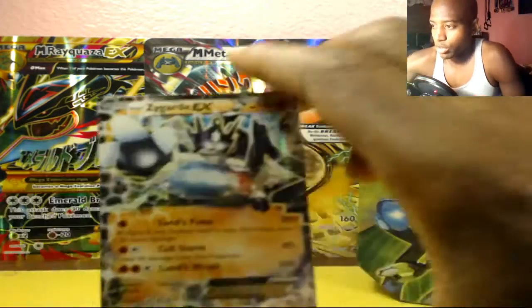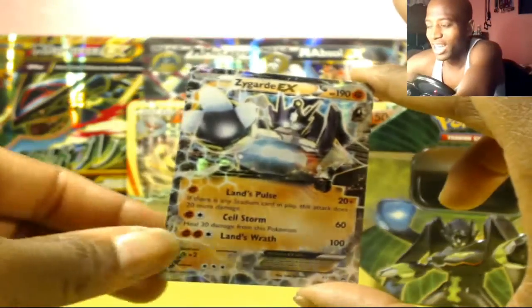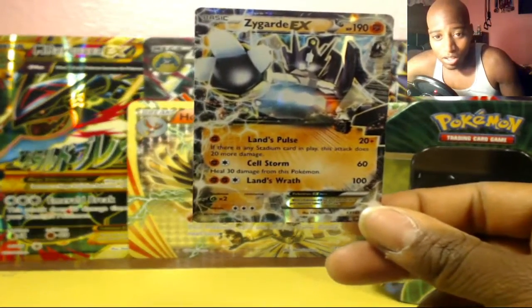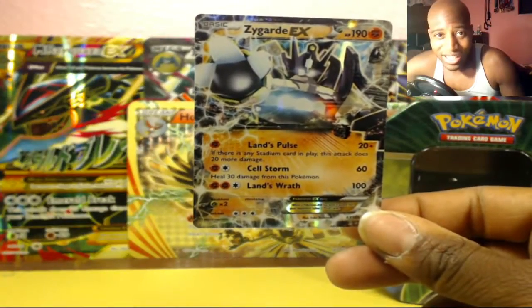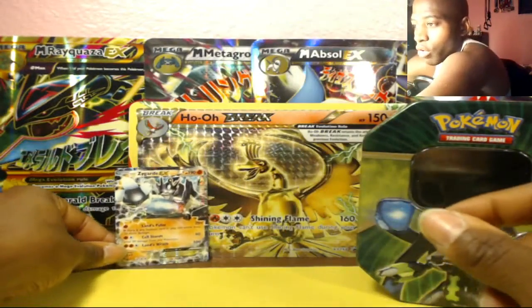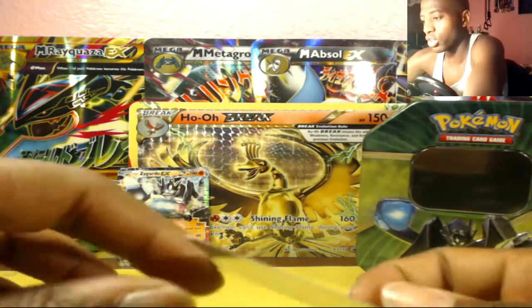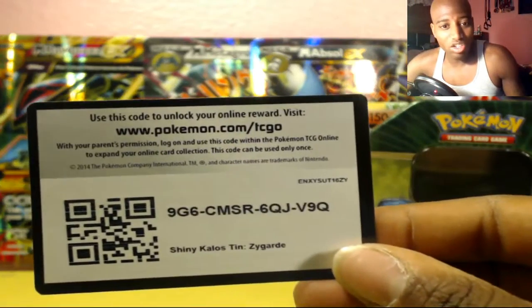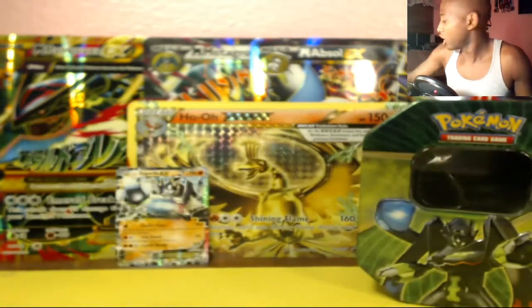First things first, let's show that bad boy — the Zygarde EX. This thing is awesome: 190 HP, some crazy damage, it's just crazy. Let's throw this off to the side. Here's the code card for you guys — this does open a Zygarde EX, so have fun with that. Hope you guys enjoy that theme pack.